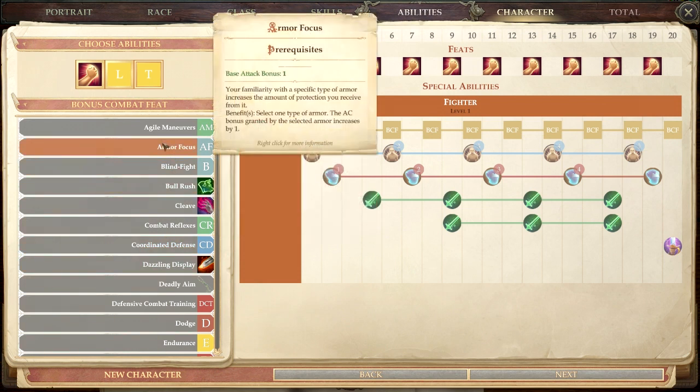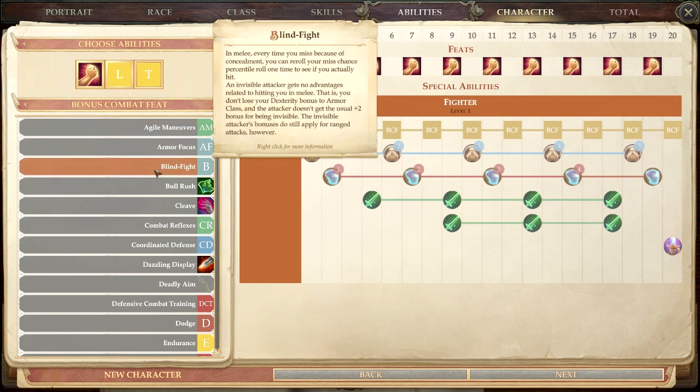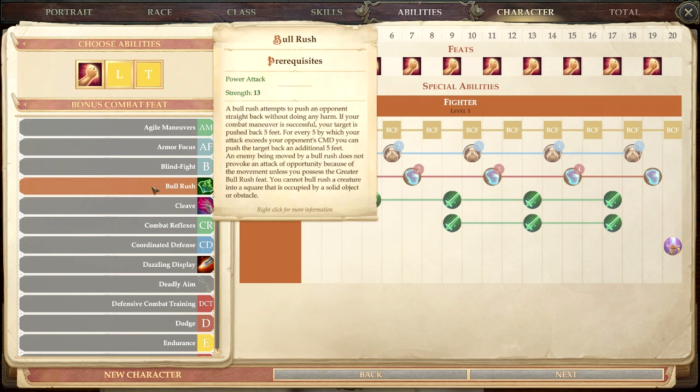Armor Focus lets you add +1 AC to a specific armor type once you know what you'll wear long-term. Blind Fight is useful against invisible enemies — normally if you miss while blind you re-roll at 50% miss chance; with Blind Fight you roll that check twice, and you don't lose your Dex bonus to AC against invisible foes. Bull Rush requires Power Attack and is basically a charge that pushes the target back five feet.